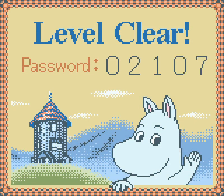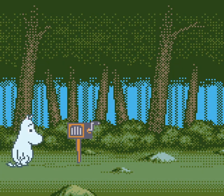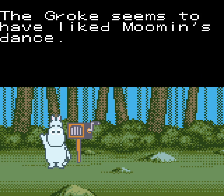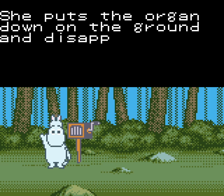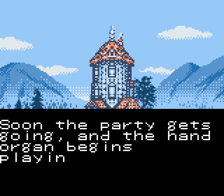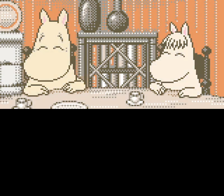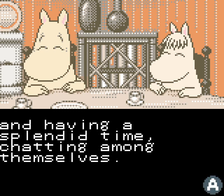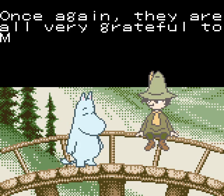Level clear! Yeah! Man, took a few attempts, but there's the password for those who are keeping track. Yay! The Groke seems to have liked Moomin's dance — was that what we were doing? She puts the organ down on the ground and disappears off somewhere. Hooray! So Moomin returns to his friends with the hand organ, and insisted that they buy a spare. Soon the party gets going, and the hand organ begins playing its cheerful music. Everyone at the party is listening to the music — they're clearly sitting, not dancing, having a splendid time chatting. They are all very grateful to Moomintroll.